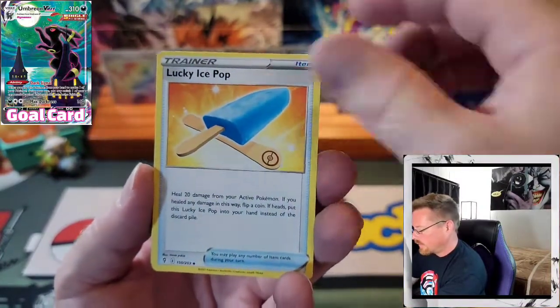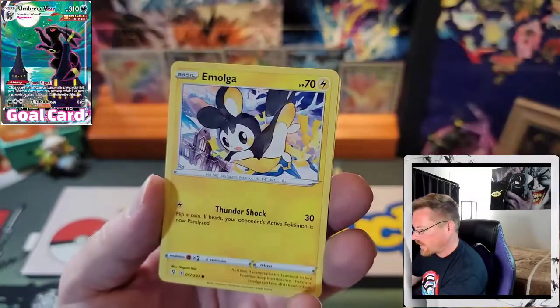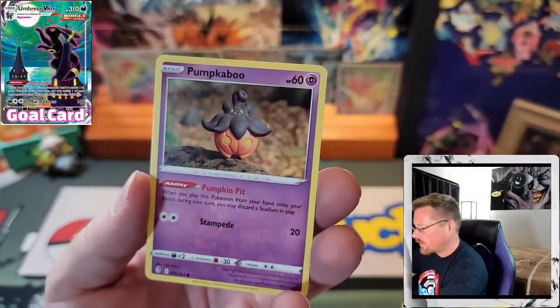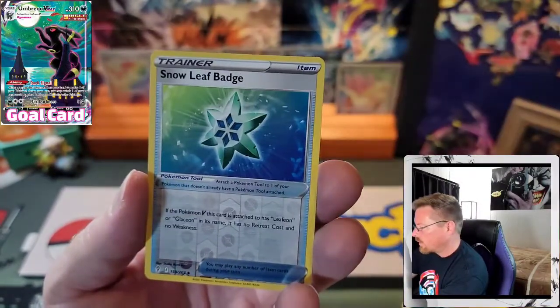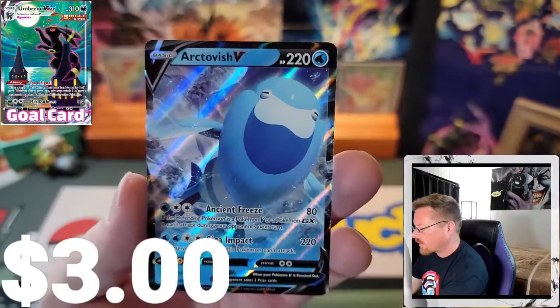Lightning. Lucky Ice Pop, Snowleaf Badge, Scrafty, Emolga, Tentacool, Pumpkaboo, Bagon, Luvdisc, Reverse Snowleaf Badge, and an Arctovish V.